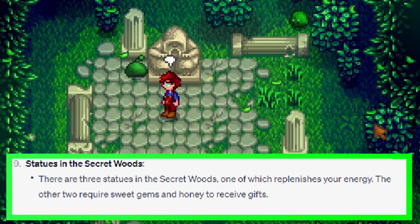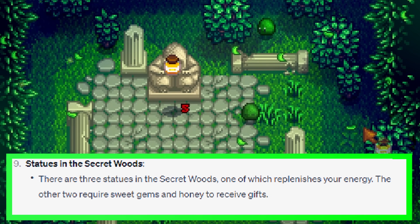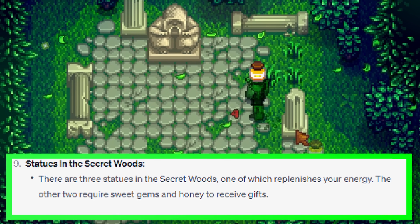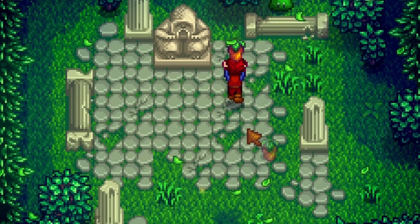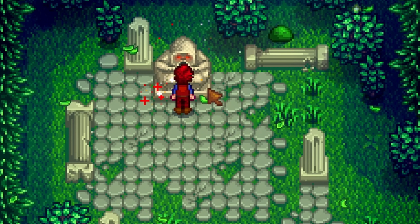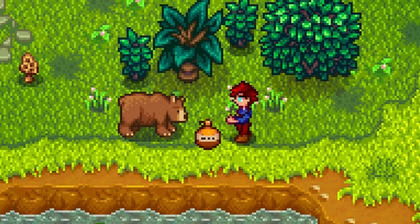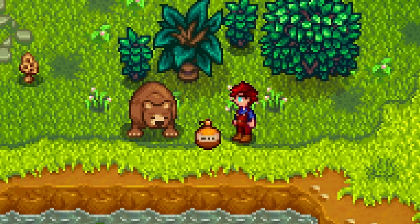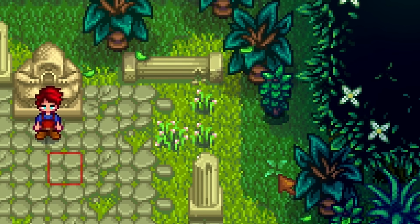There are three statues in the secret woods, one of which replenishes your energy. The other two require sweet gem berries and honey to receive gifts. Close, but not quite. Bring a sweet gem berry to get a star drop that will permanently increase your energy, and bring some honey to get a useless buff that literally does nothing. If we could replenish our energy there, that'd be nice, but that's just not the case.